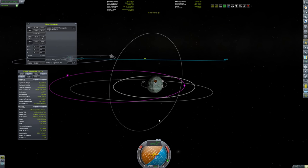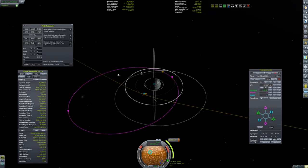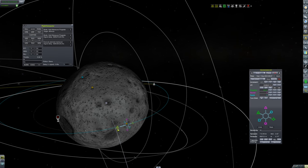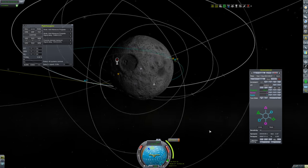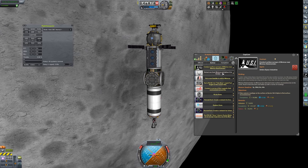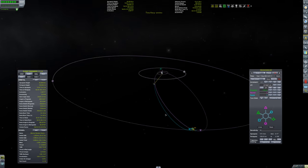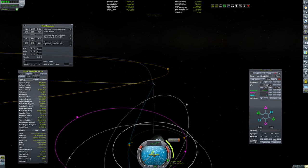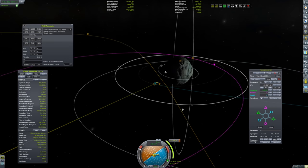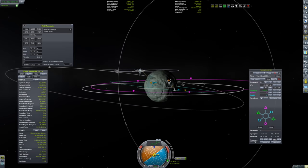Once I get the maneuver settled and burn out to Minmus, I'll come back to my moon station and make sure it's in orbit under 60 kilometers all around. Once that orbit is right, I'll tip it up so it points normal, just like the other stations. I over-engineered this little satellite dish - there's so much Delta V left I'm probably going to send it to Eve or something when this is all over.